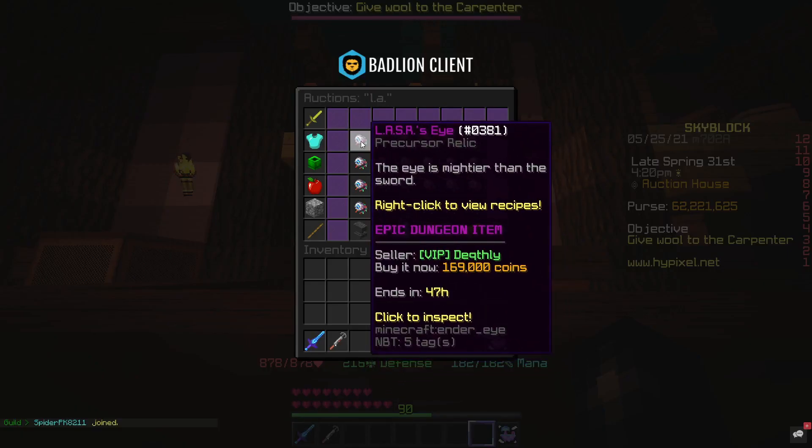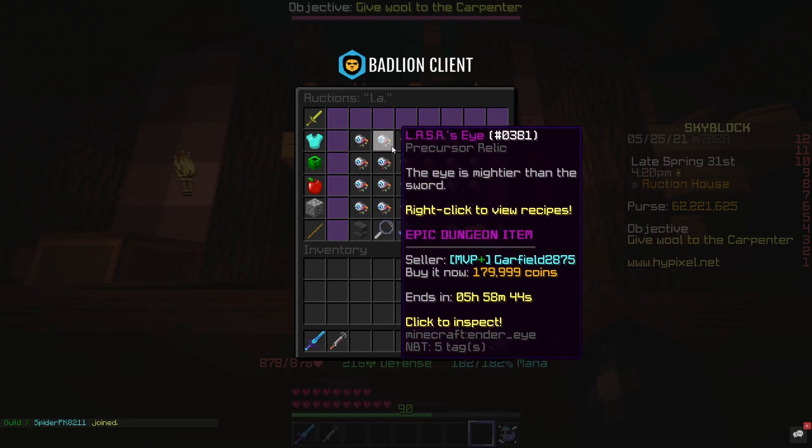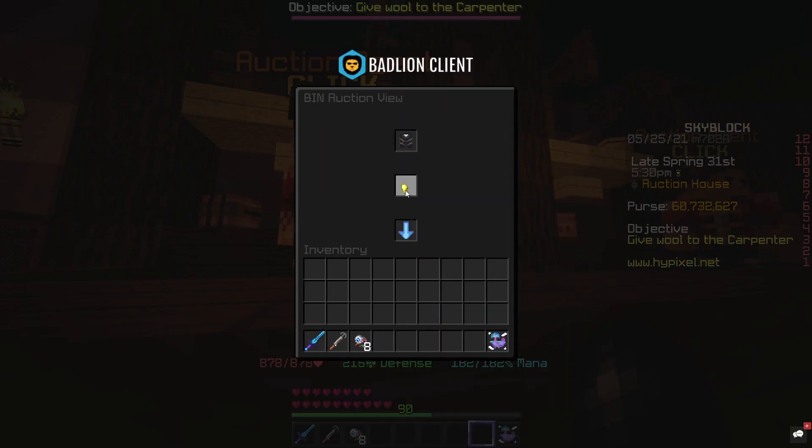For the Storm Leggings you actually need eight LASRIs, so I'm going to go ahead and buy eight. And now we're going to go ahead and buy the cheapest Wither Leggings that we can find — 5.1 million.